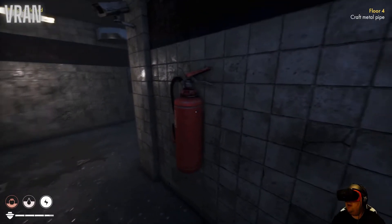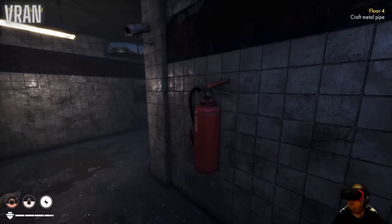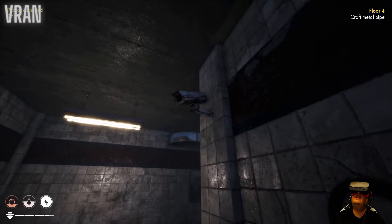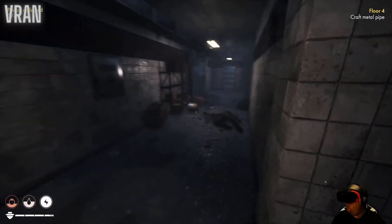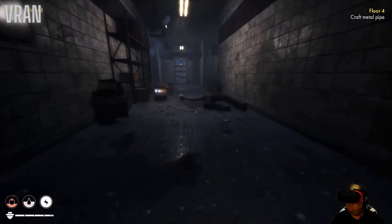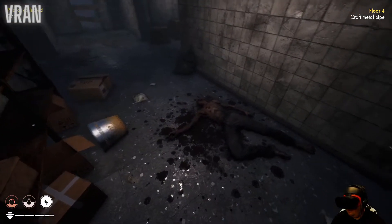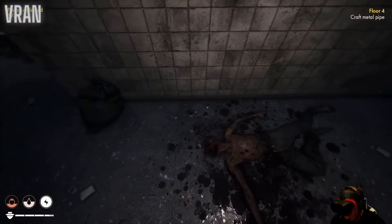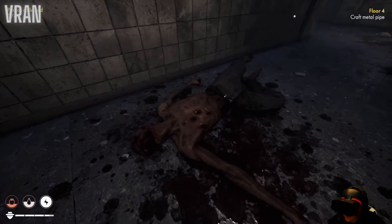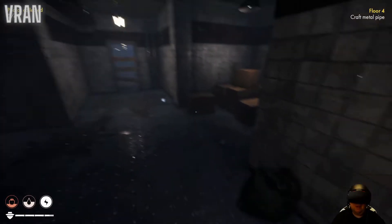There's a huge extinguisher - it's like two to three times as big as what a real office extinguisher would be. Oh - rats! Is that like Outlast? The person is not doing anything... holy shit, there are holes in his body! That's horrible - the rats probably started eating it.